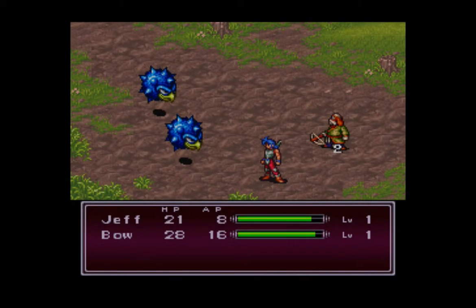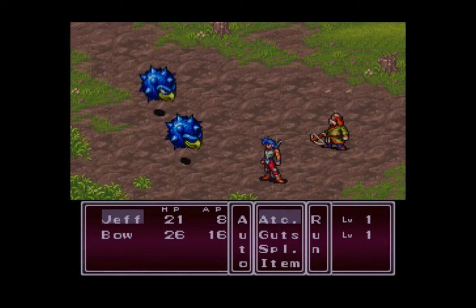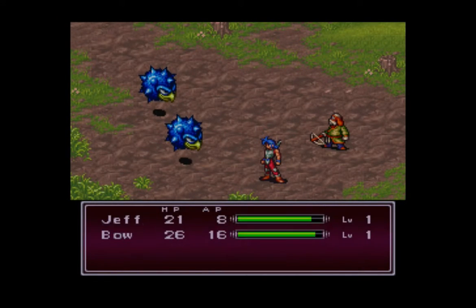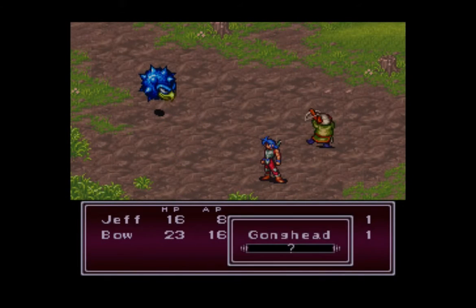These gong heads are just weaker versions of the beak monster that we fought as a child. So if Ryu could stand up to them as a child, then Jeff as a man should be able to stand up to them pretty fine. Besides spells and items, each character has a special command. Jeff's is that he can use his guts to restore his HP. Bo's is actually a very interesting one — it's the shot attack, and if it connects it's an instant kill. If it doesn't work, it just does one HP of damage. Certain enemies are more susceptible to shot than others.